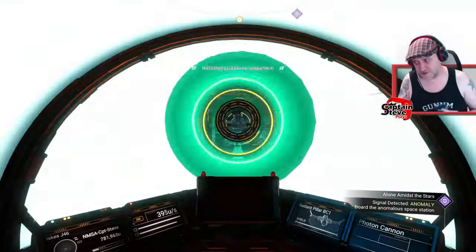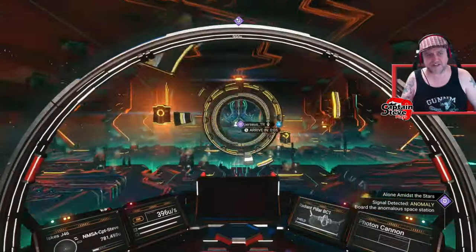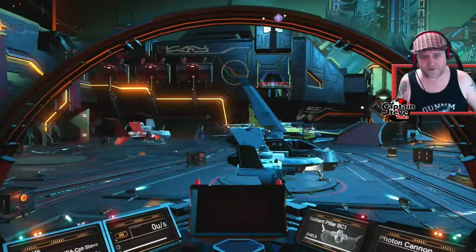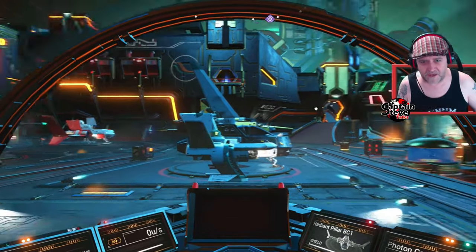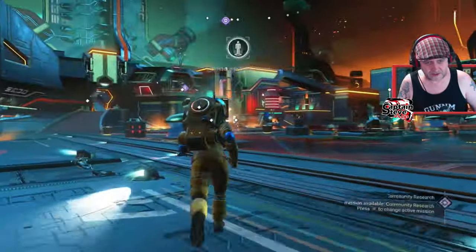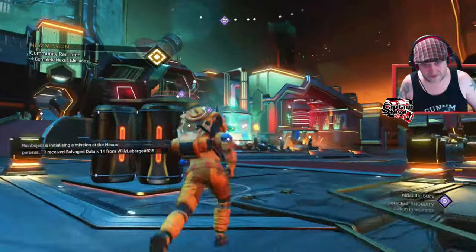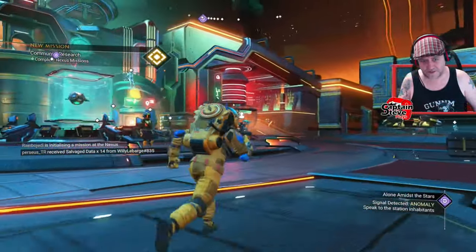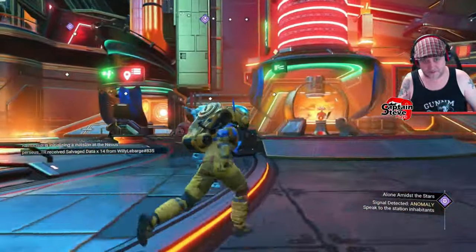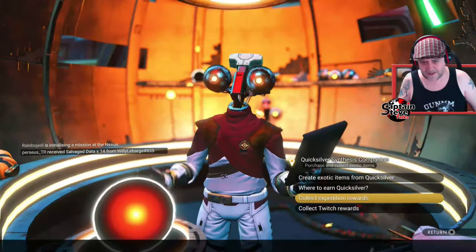There's also spatial anomalies you can come across, and all sorts of other anomalies, so I call this thing the Nexus. I know it's the mission cube — people keep telling me off: it's not the spatial anomaly, Captain Steve; it's not the Nexus. Yeah, I know. But there's so many things in this game called anomaly that I call it the Nexus. You call it what you want.